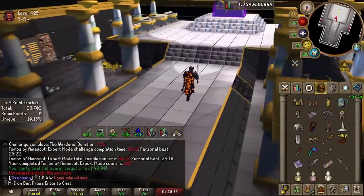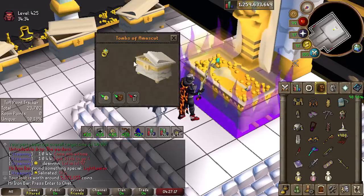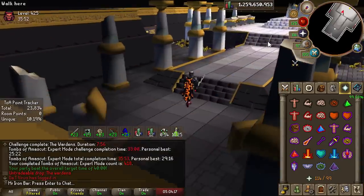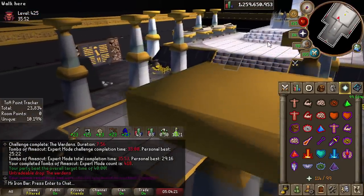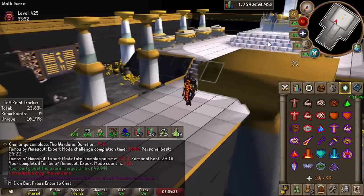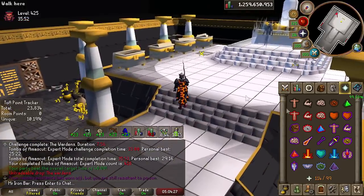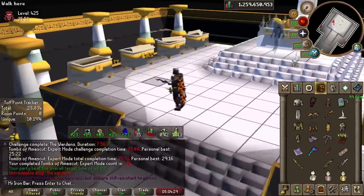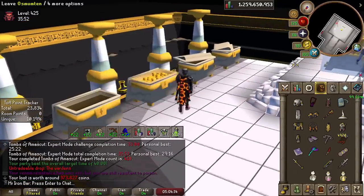Back-to-back actually happened. It's time to head over to Corp because we've always had some unfinished business there with a particular item, and now that I have full Masori, we can use the best solo Corp setup possible in the game.